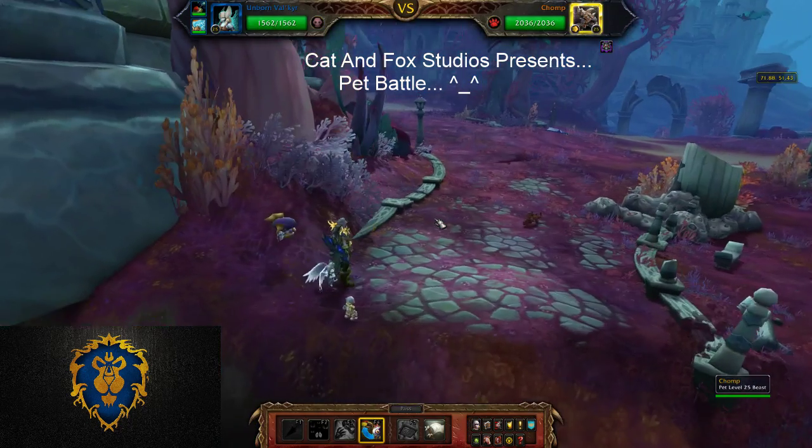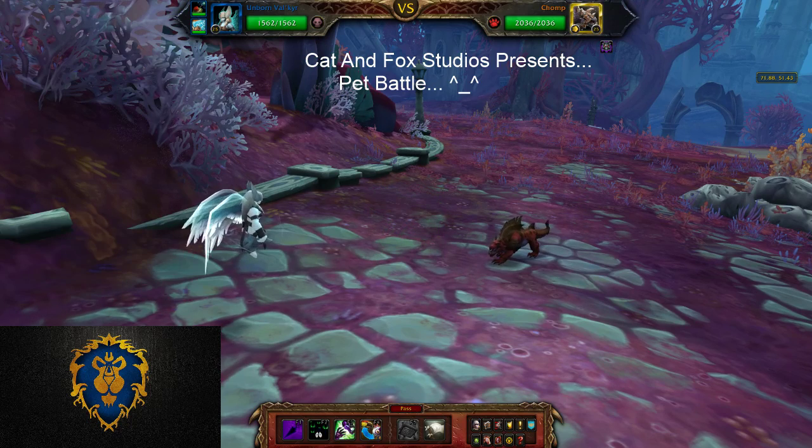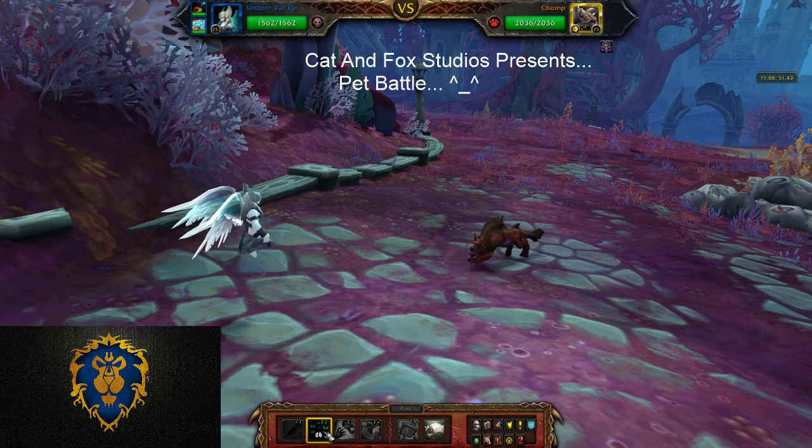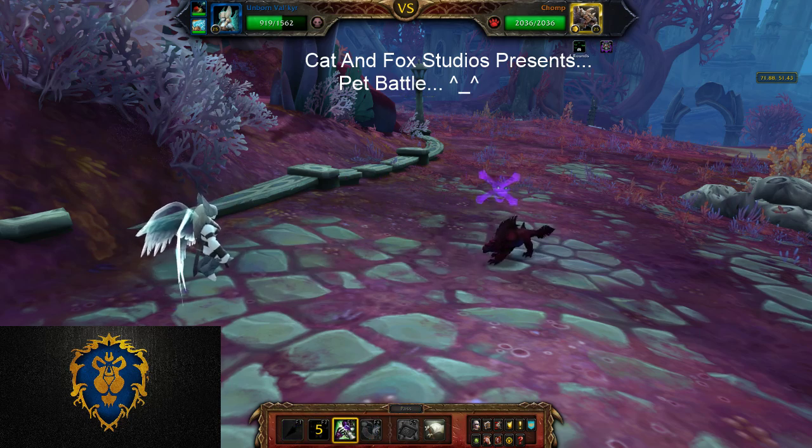Time for battle. As soon as you come in, make sure to use your Curse of Doom. Then Haunt.